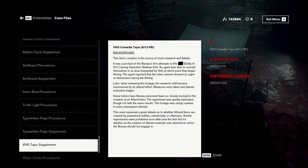VHS tape supplement — 'This item's creation is the source of much research and debate. It was a product of the Bureau's first attempts to film Entity A001 during Operation Shallow Tide. An agent was able to conceal themselves in an area frequented by Ahti, at which point they began filming. Later, when reviewing the footage, the research staff became mesmerized by its altered effect. Never before have Bureau personnel been so closely involved in the creation of an altered item. The footage was simply useless in every subsequent attempt. This event spawned a great debate as to whether altered items are created by paranatural entities, intentionally or otherwise. As the creation of altered materials was deemed an action the Bureau should not engage in — especially considering that their purpose is to contain them, not create them.'